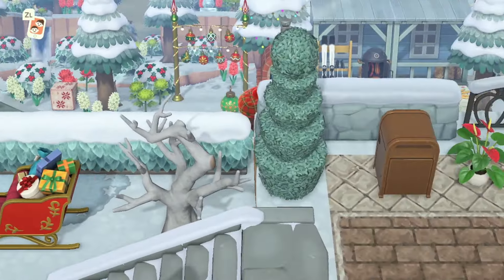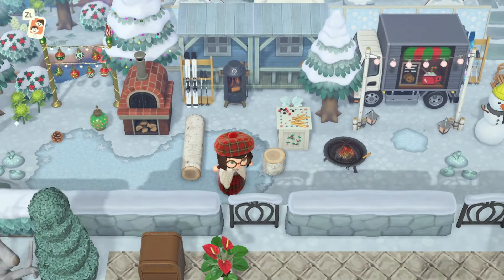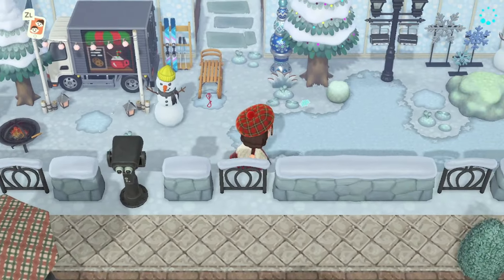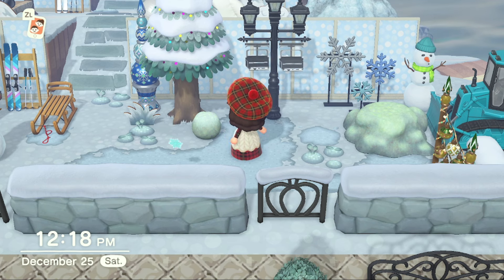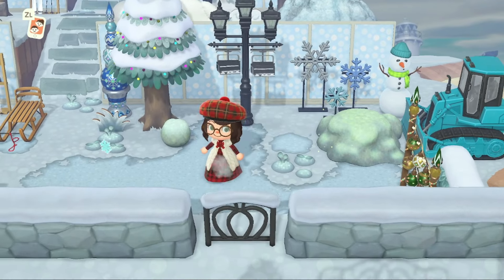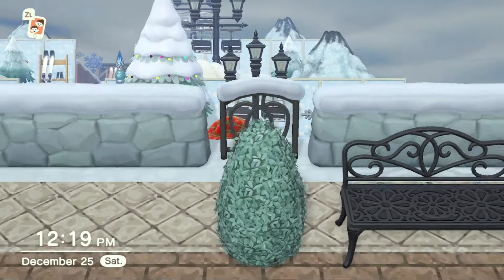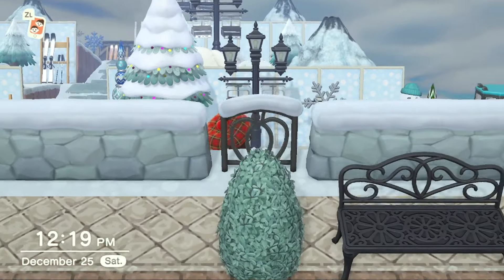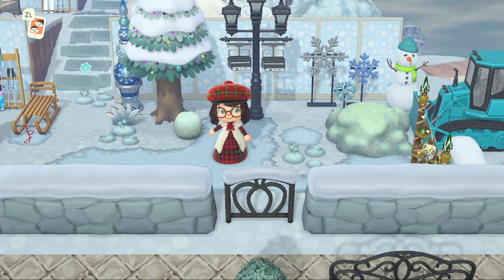Down here I have a ski lodge-type area going on — you can get games, pizza, hot chocolate, ski gear, and snowmen. You can come over here and get on the lifts. Fun fact: I was challenged by my chat one night to make ski lifts on these brand new light poles we had just gotten. I had no idea how to make the design, tried it, and the next day perfected it a little bit. Here they are — I am so proud of them. I published the design and the whole thing was really fun.